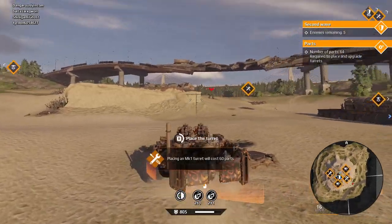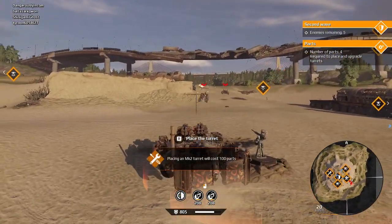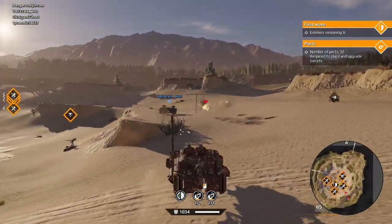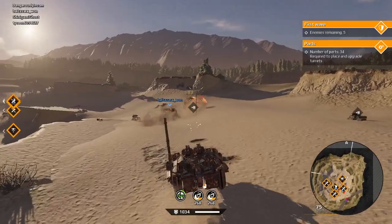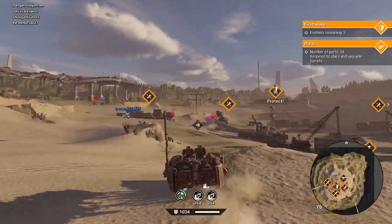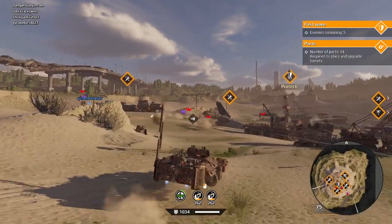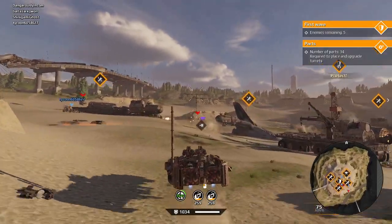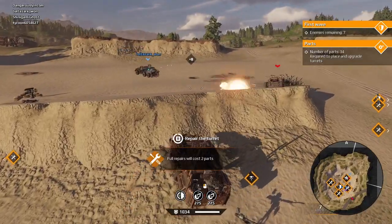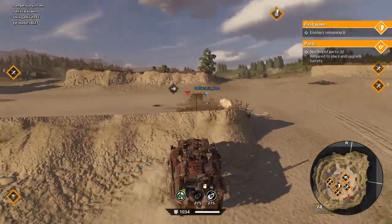After the enemy has destroyed a turret you can rebuild it. You get 5 points for a level 1 turret, 5 points for a level 2 turret, and 5 points for a level 3 turret — it doesn't matter what level the turret is, you get 5 points for rebuilding it, and you can rebuild it as many times as the enemy destroys it. You don't get any score for repairing a turret, so don't do that — it's a waste of parts.